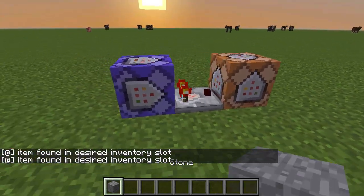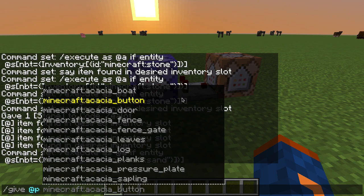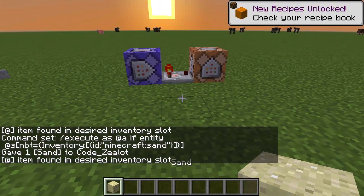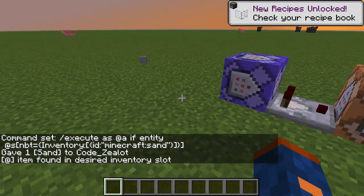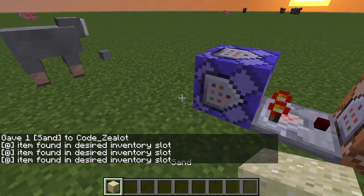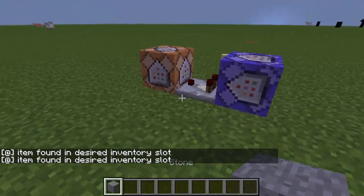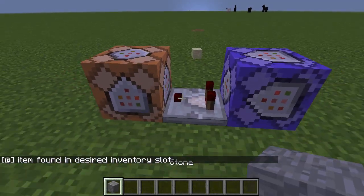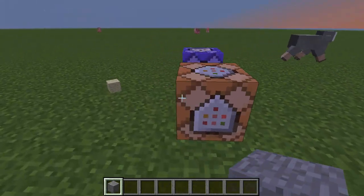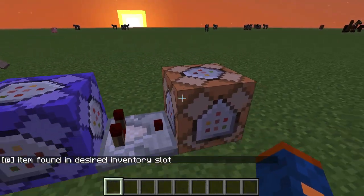Just to show you that this is actually working, let's change it from stone — we just take out stone and let's go ahead and make it sand. Now that we have sand, let's give ourselves some sand, and there you go — we have it turning on and off when we pick up the sand. To show you it's not just noticing any random item, I'm going to pick up the stone and it's not working because we're no longer looking for stone. We're testing for if they have sand, and you can see that that is functioning properly.